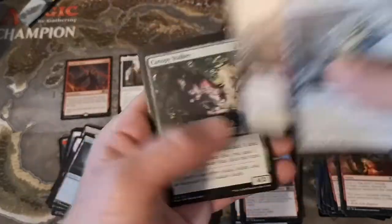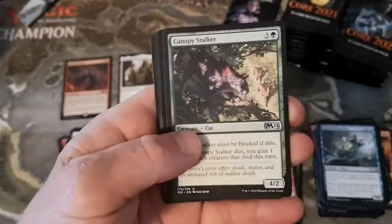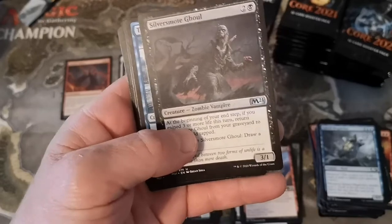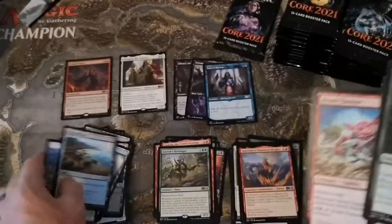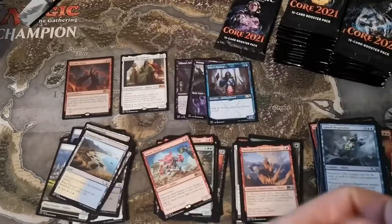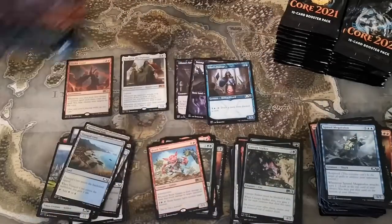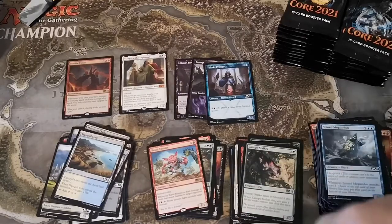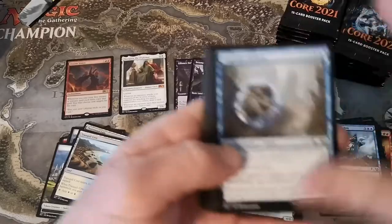Canopy Stalker, Silver-Smoked Ghoul - weird name - Tide Skimmer, and a Brash Taunter. What does he do? He's indestructible - whenever he is dealt damage, he deals that much damage to target opponent. That's pretty good actually, for a five-drop. And you can deal damage to him yourself - bolt it and it redirects to the opponent.